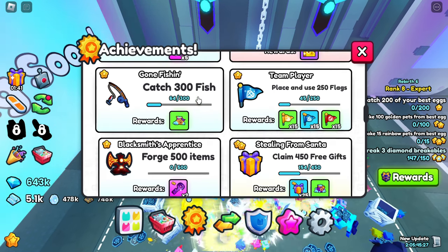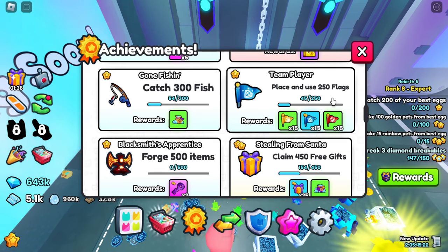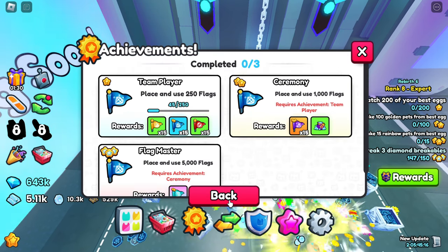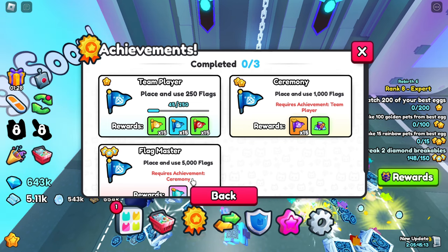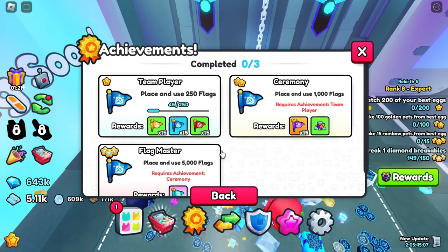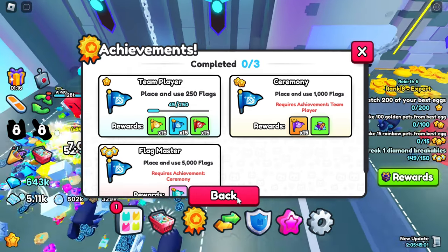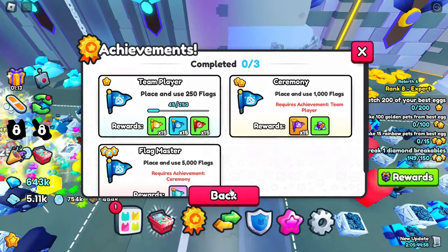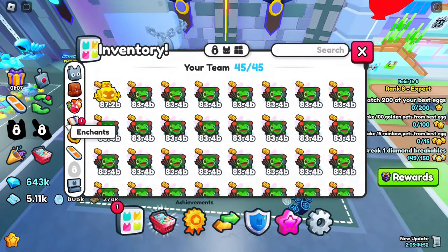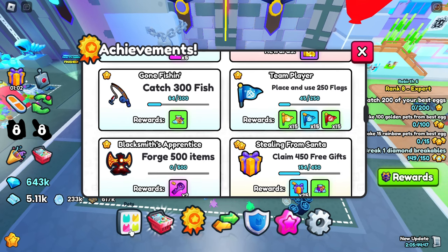We should catch some fish, okay, we can do that. There's also an achievement: place and use 250 flags. How do I place and use 250 flags? That is my question. How much have we done? Just 45.